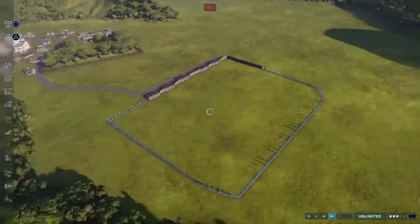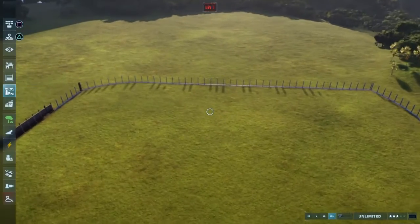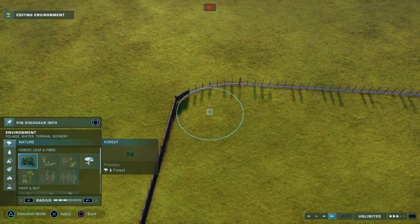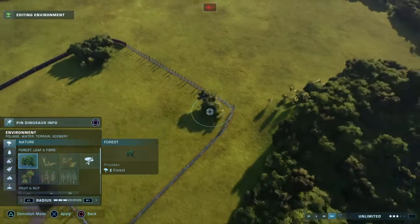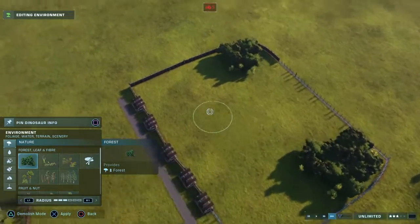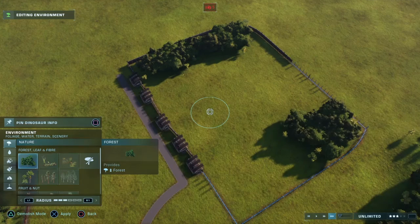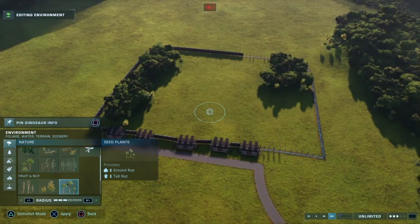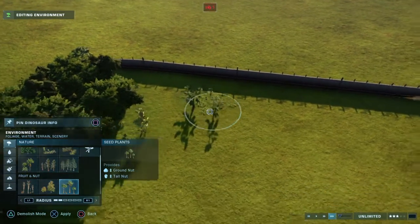There we go — we've got a pretty big space. So we're going to add some environment. This is a Jungle Park, supposed to be mostly forest, but we do have a Brachiosaurus in here.